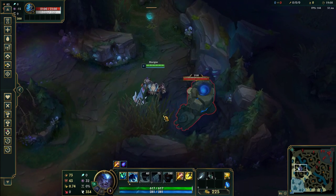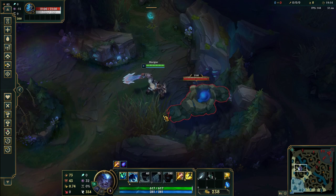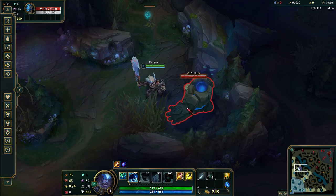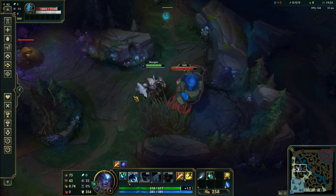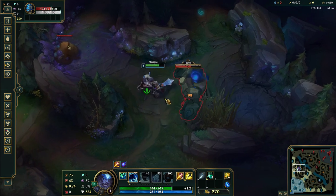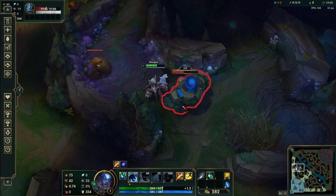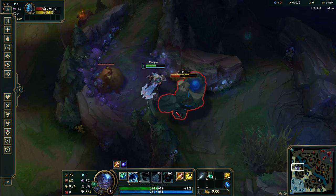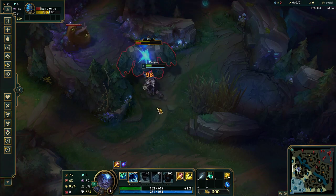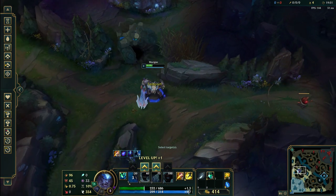The concept is that the blue buff is so slow that it only hits you once for every two auto attacks you deal if you kite it properly, and you lose no DPS while doing this because you're just moving small steps. This is really simple and anyone can do it — even Iron players can kite this easily. Just use small steps; you can S-click or click, whatever you prefer.